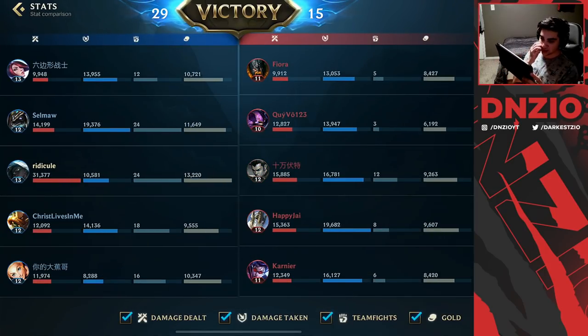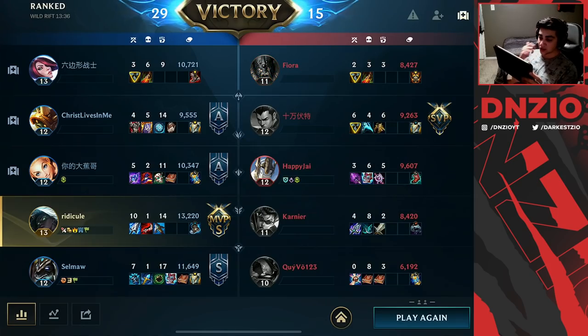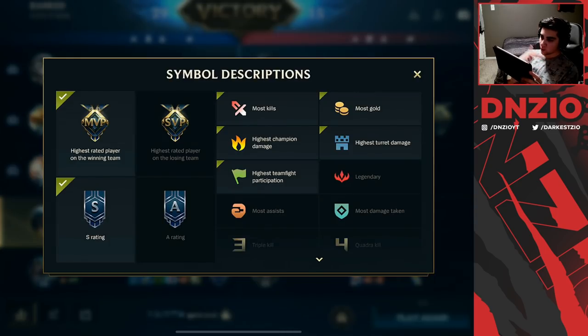You can see 31K damage — the most damage in the match by a lot. When you run this Manamune build the gold chart was pretty crazy: most kills, most gold, highest champion damage, highest turret damage, and highest teamfight participation. I love making Senna videos — if this video gets 250 likes I will do a Senna Pantheon video because I think that combo is super broken. If you're new here, subscribe for daily Wild Rift ADC videos — catch you in the next one!